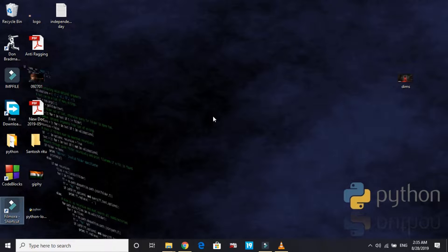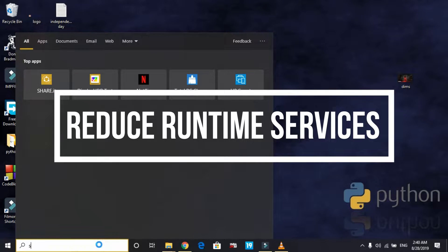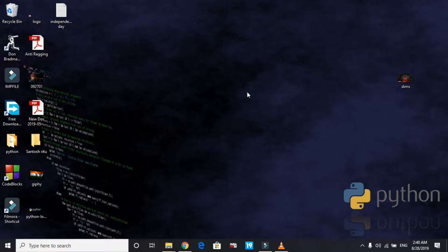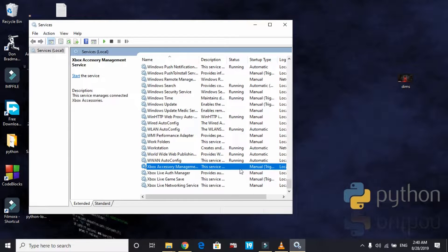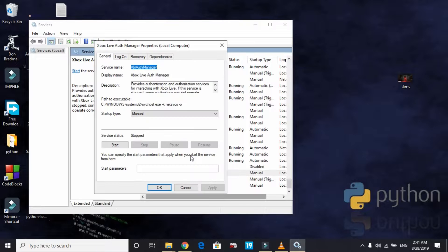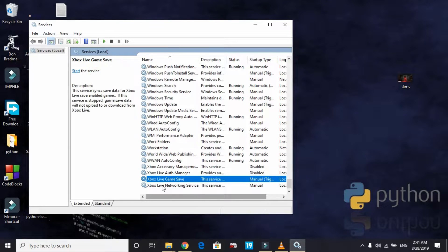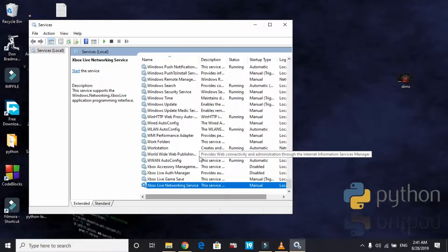Once you clean boot your PC, proceed to the second step: reducing runtime services. Search for 'Services' and open it. Search for 'Xbox' — right-click on Xbox Accessory Management, go to Properties, set startup type to Disabled, and click Apply. Do the same with Xbox Live Auth Manager, Xbox Live Game Save, and Xbox Live Networking Service.